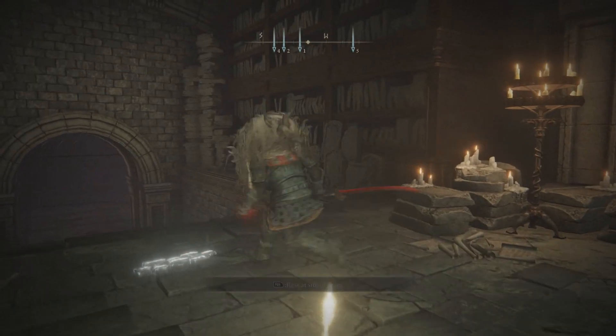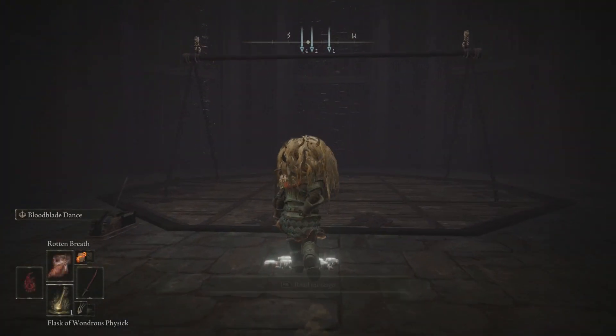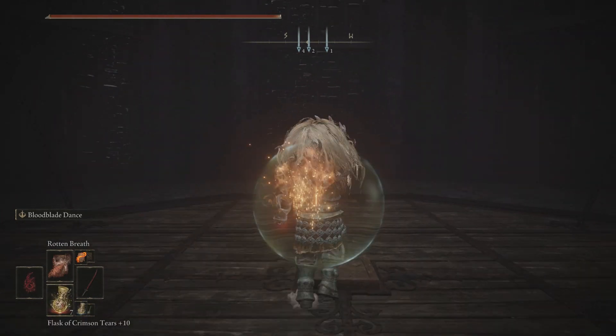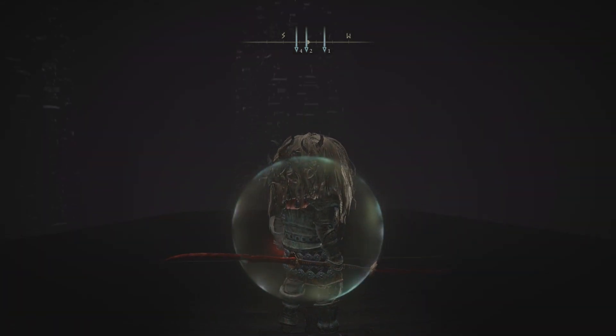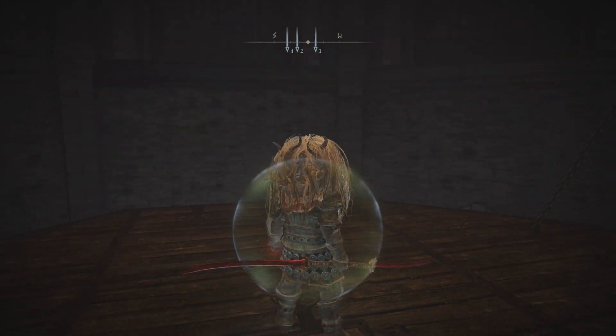So you go to Stonehouse, right, the first floor, then you just take this elevator up. Now you gotta keep beating him over and over again. It's very annoying. But he gives you like armor, he gives you smithing stones, and sometimes he gives you nothing. And then occasionally he drops one.